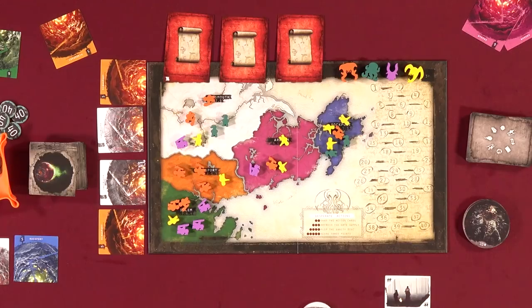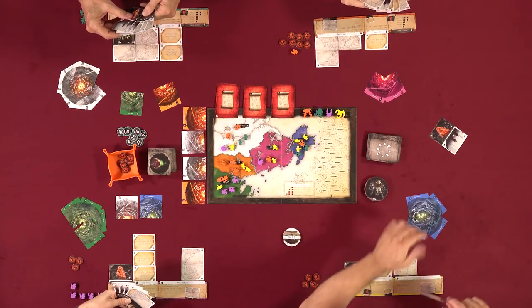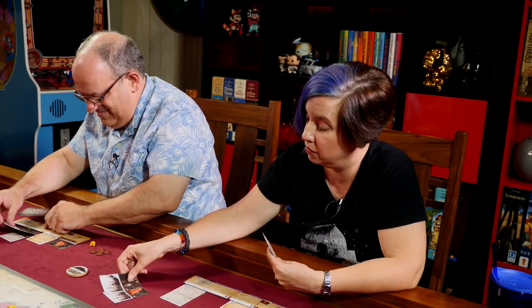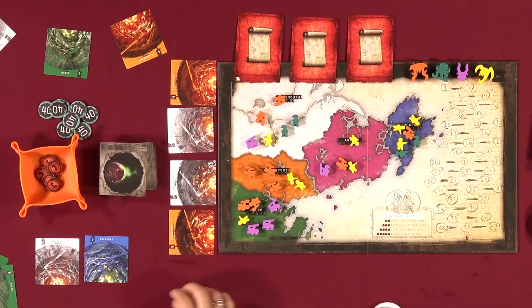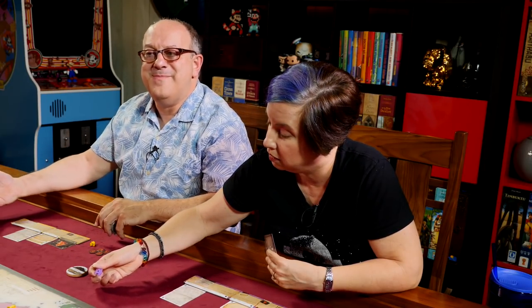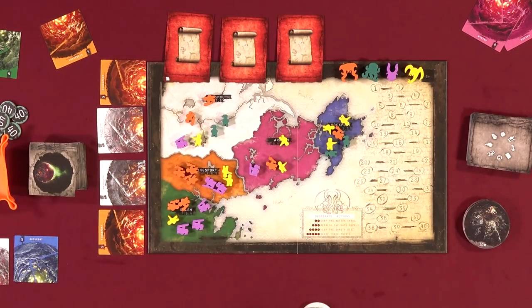The scroll card is flipped: Gatecrafter — at game end, the player with the most incomplete gates scores five points. Players note this rewards collecting gate pieces even if you can't finish them. A new gate card fills in. Play continues with pink and white gates being targeted.